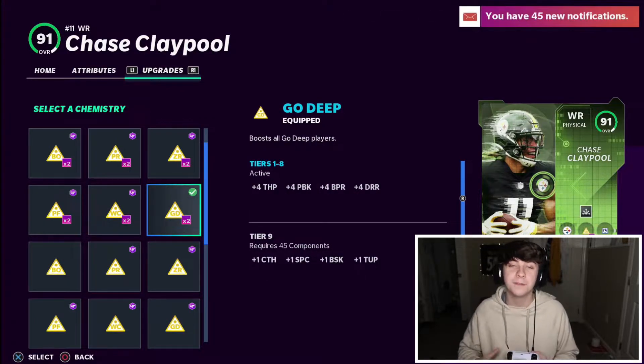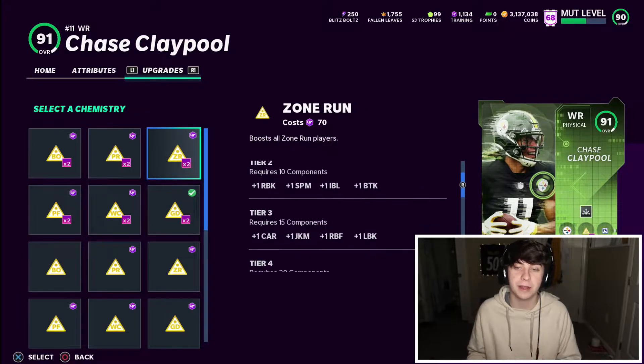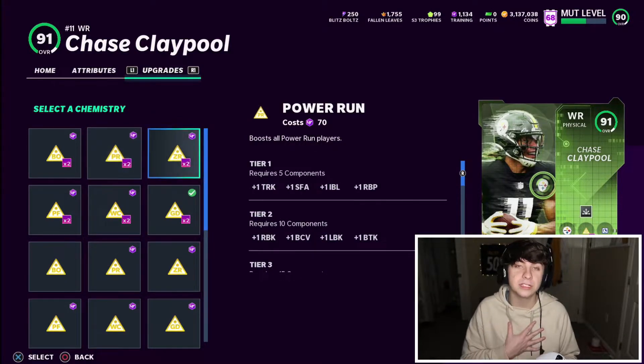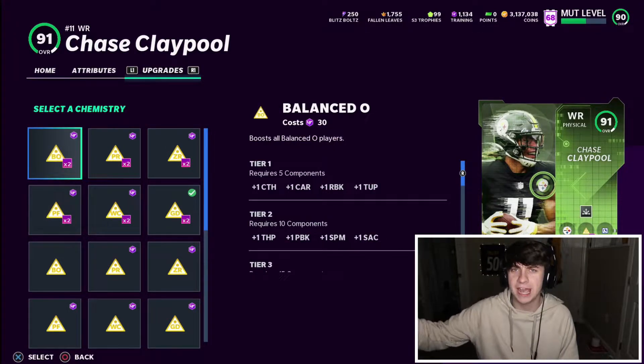If you're passing, go with Go Deep or West Coast if you're more of a short-to-medium guy. If you run the ball more, go with zone run or power run. Zone run is better in my opinion because it gives your running back a lot to work with and a tremendous amount of blocking stats, while power run is more for trucking, stiff arming, and blocking. I'd go zone run if I was a runner. Balance is cheaper if you need a budget option, but I wouldn't recommend it.